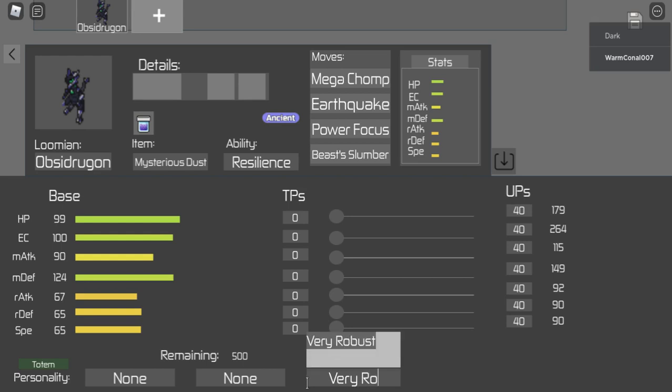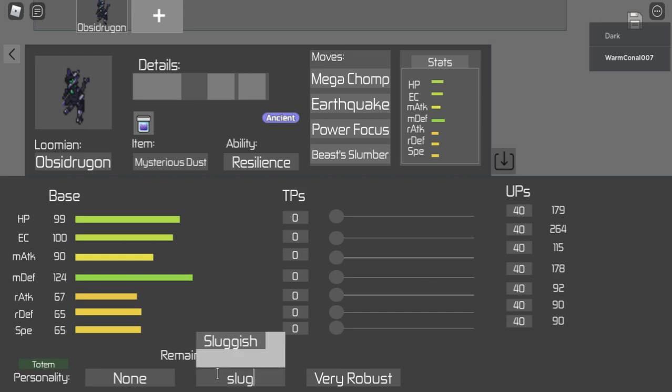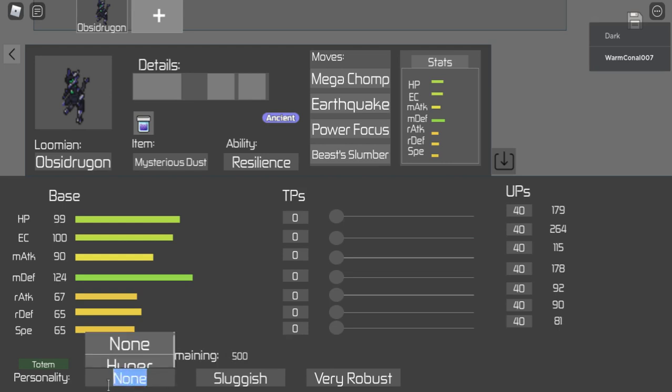I'm going to run Very Robust - I just want this thing to be a melee tank. We'll run Sluggish to drop our speed and Clumsy because we're not going to use the range attack. We want to max out melee defense and max out HP. Energy stats are pretty decent so I'll throw four on that, and I'll put the rest into melee attack since Obsidragon has a really good melee attack stat.